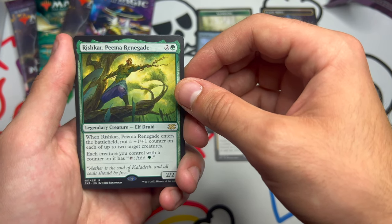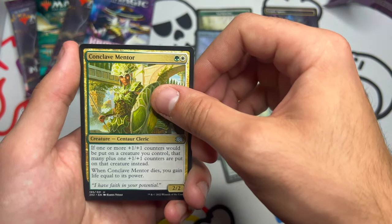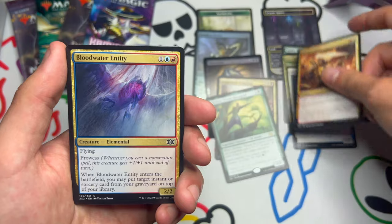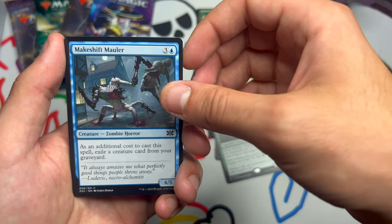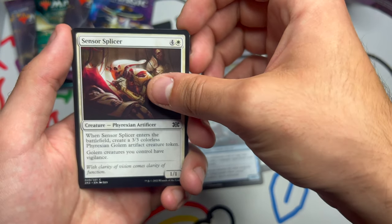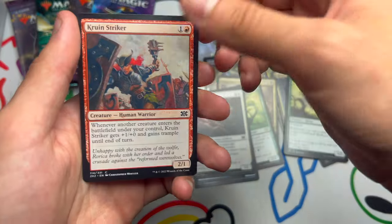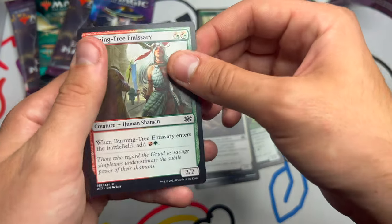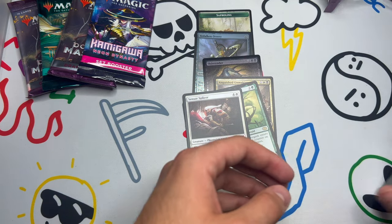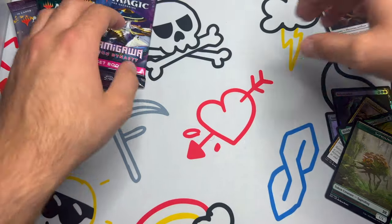Rishkar, Peema Renegade. Spider Spawning. Conclave Mentor, Mistmeadow Witch, Marshal's Anthem, Bloodwater Entity, Makeshift Mauler, Unearth, Sensor Splicer, Phyrexian Artificer, Gnarleback Rhino, Proudhound Striker, and on the end a Burning-Tree Emissary — very cool! Very nice first pack — I'm very excited about the Dalken Orrery and the Anguished Unmaking. We are going to move on.